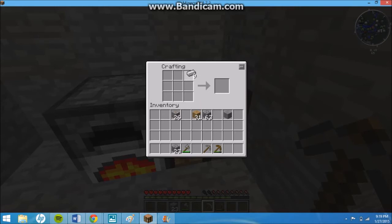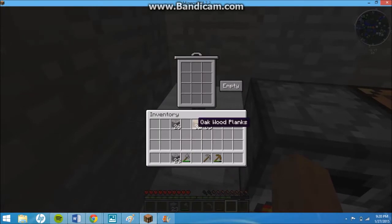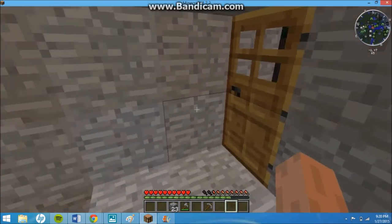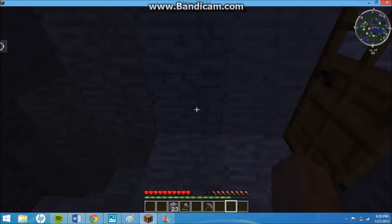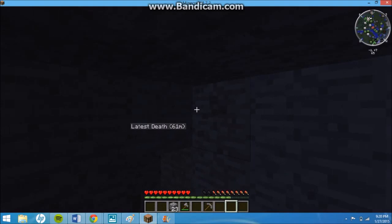Hey guys, I'm back again and we're finally going to craft our trash can. You need two weighted pressure plates, iron around the bottom, and then a piece of stone at the top, and you've got a rubbish bin. Pop it down and there's our garbage can. Let's say there's something we have to throw away — a wooden pickaxe — hit empty and the pickaxe is gone. It has unlimited uses. Thank you guys for watching, I'll see y'all next time. The next episode is going to be about 20 minutes, and I'll average them at about 20 minutes. Bye!